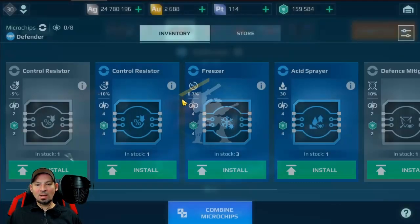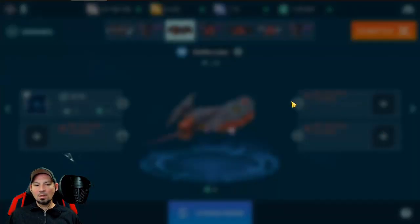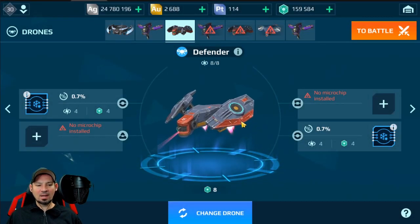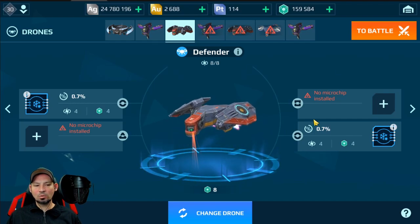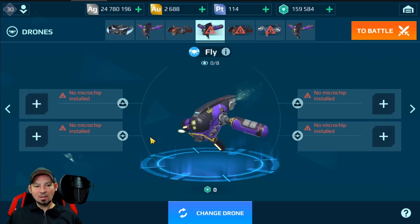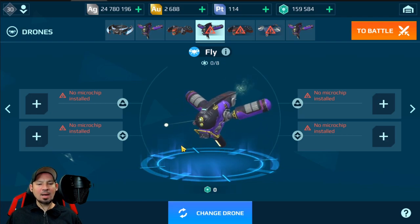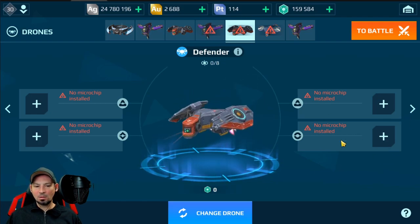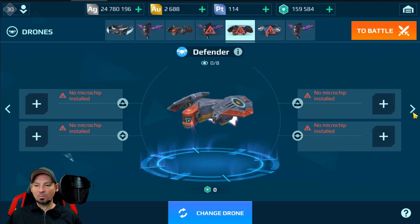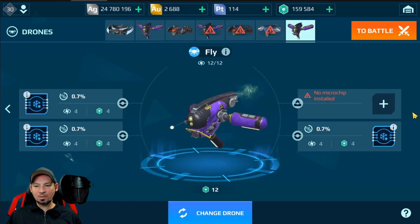This drone has two circle chips — let's put two freezers onto it. The other one I really like are suppressors, but I've only got one suppressing chip out of the store so far. This drone has no circle slots so I'm not going to bother with it. This drone has one circle slot — not going to bother with that one either. Unfortunately, when you buy these drones, you never know what slots you're going to get.